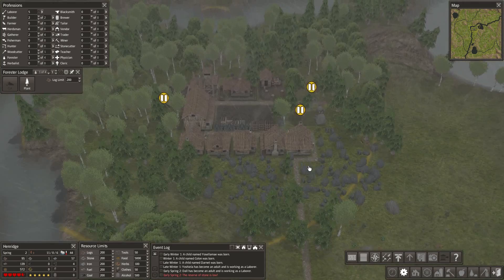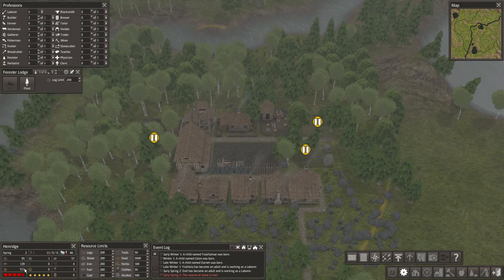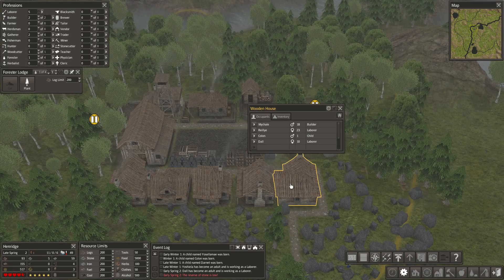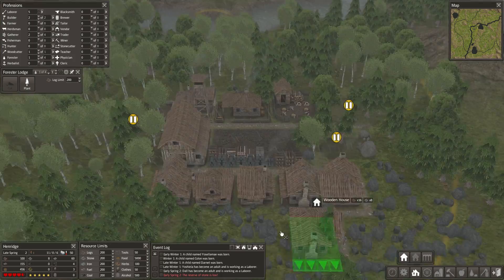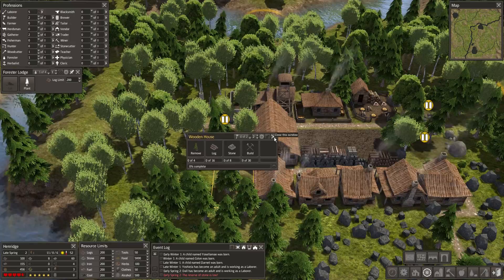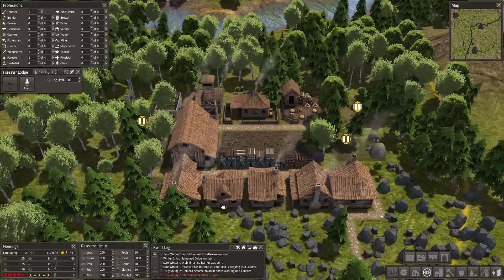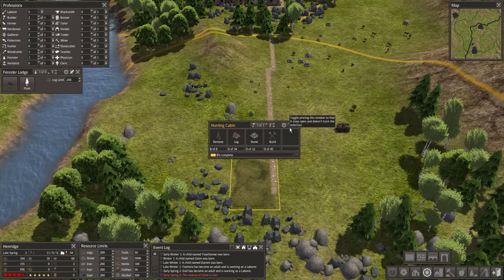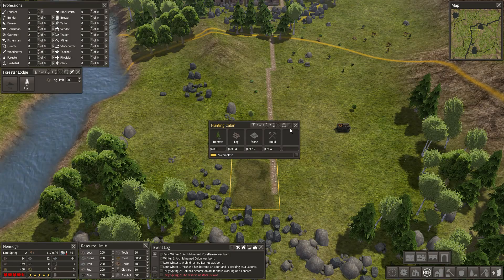Food situation looks good — we don't even have a hunter up yet and food is doing just fine. We have 11 adults, meaning one of these cabins has an extra adult, so it would be fine to throw down another house when they have time. Blacksmith is almost done. The Hunting Cabin — they need logs and stone. We're kind of splitting materials between the house and the cabin, but we sort of have enough stone. We're in quite a pickle when it comes to stone here.